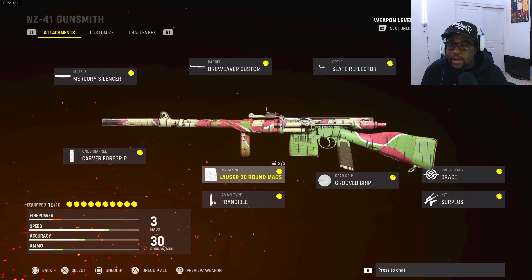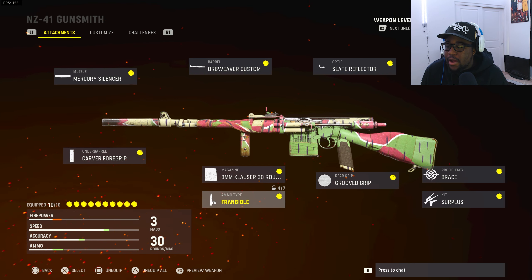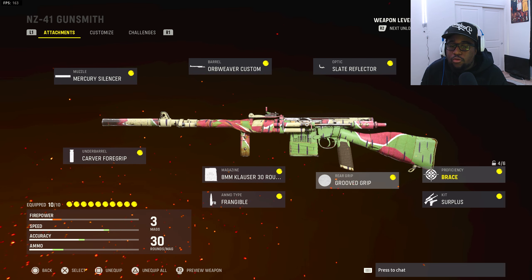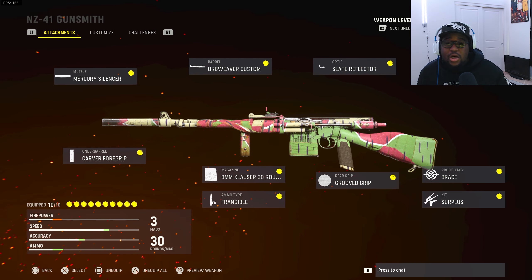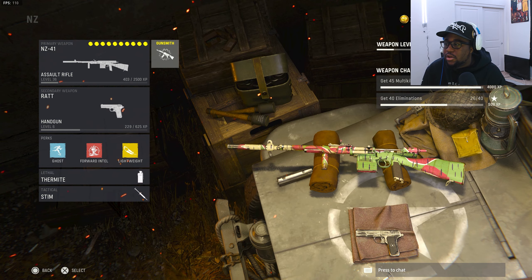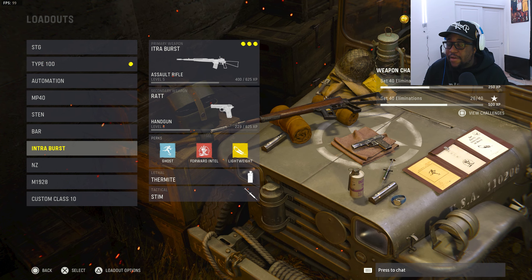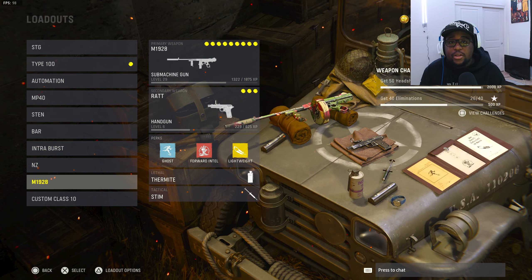This is just like a starter setup — I didn't really grind it out, I've been using the Type 100 or the SCG. I'm running the Mercury Silencer, Carver Foregrip, AM Closet 30-round mag, Enable ammo type, Orb Weaver Custom, Slate Reflector, Group Grip, Brace proficiency Surplus, and for the stock it's a Ravenwood Padded. All the guns in this game are pretty good except the snipers — they need to do something with those. Everything's pretty balanced in my opinion, but let's get straight to the gameplay.